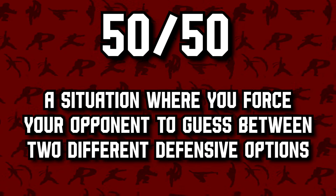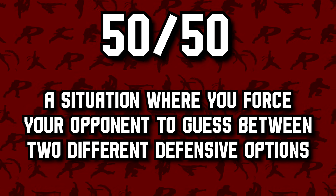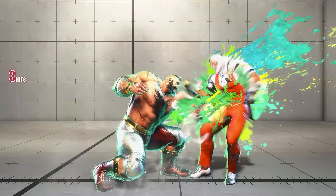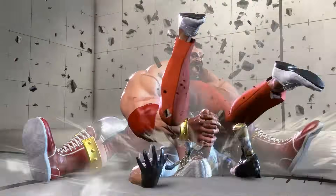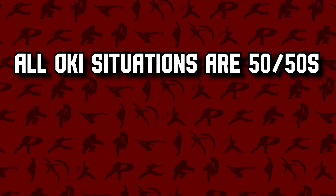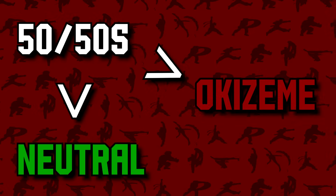The final concept to cover is the 50-50. A 50-50 is a situation in which you force your opponent into guessing between only two defensive options, where an incorrect guess can spell death. For a specific example, take Zangief's headbutt. After headbutt, Gief is plus 4 and can threaten with either strike or throw. No defensive option that isn't simply an invincible reversal allows you to cover both options, so you're forced to take the 50-50. While oki is inherently a 50-50 in itself, this video will refer to 50-50s as the ones we get in neutral, not from knockdowns.